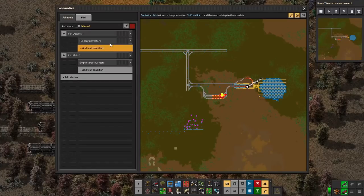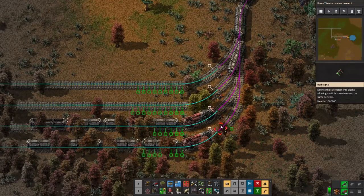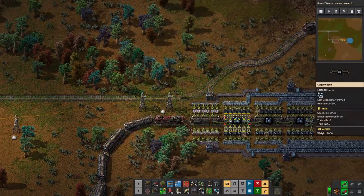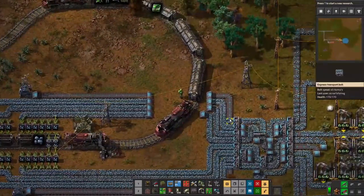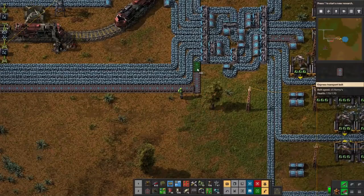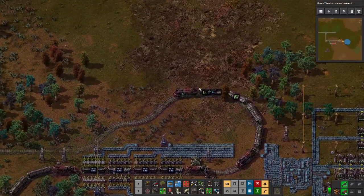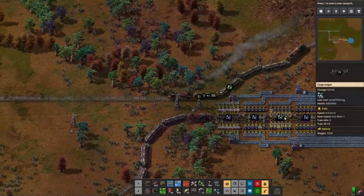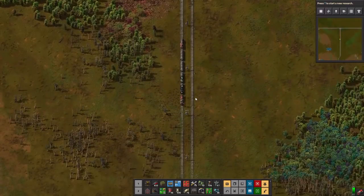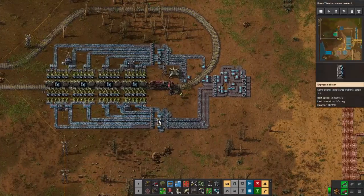Set all trains to automatic. These two are waiting — the rail signals stop them going further because the tile is occupied by the train ahead. Why are we getting no ore? There's a tree in the way — it's the little things. Once that's cleared, everything starts flowing. Once all the wagons are full the train heads back home, and we meet it back at the Iron Main station to plug the iron ore into our smelters.